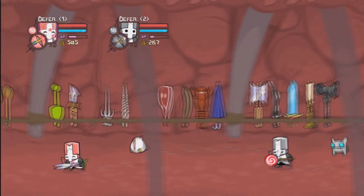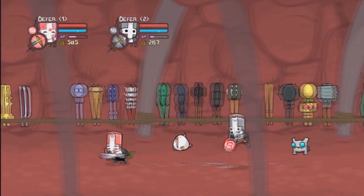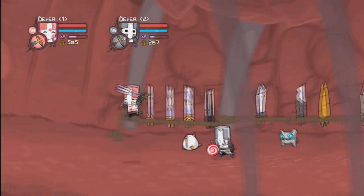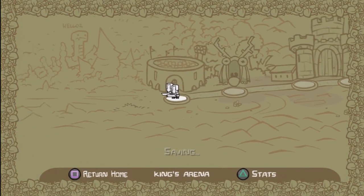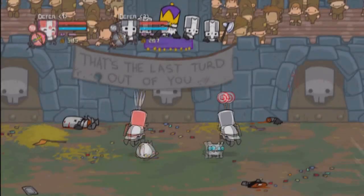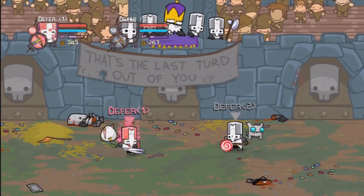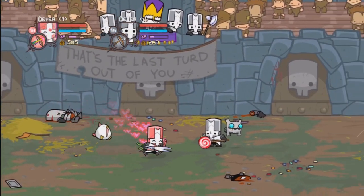Now we're going to go and show the magical abilities. Let's go to the arena and show off magic. The first ability I'm going to show off is the magic jump. As you can see, the aura is hearts instead of anything, which is awesome.